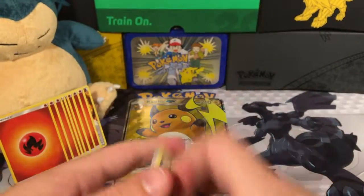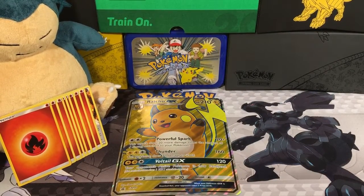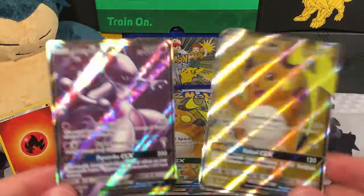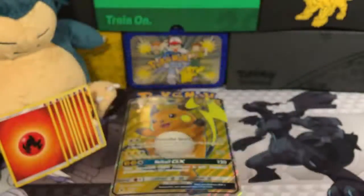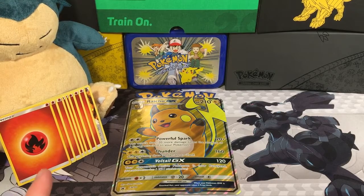That was a pretty good couple of packs. We got a Mewtwo and we got an Entei — look how shiny he is. Is he as shiny as our Raichu GX that came in the box? They're both pretty shiny. But no Fire Energies, which I'm really kind of bummed about because we haven't opened one in quite a while. So maybe next time.